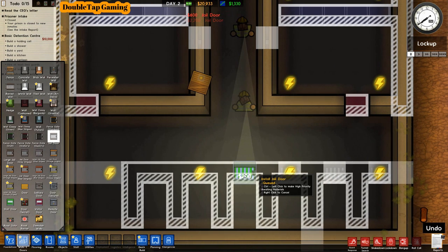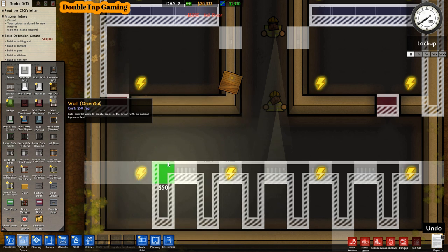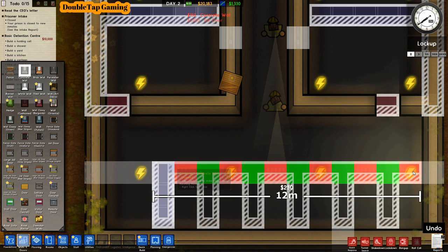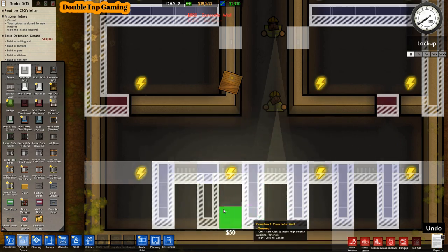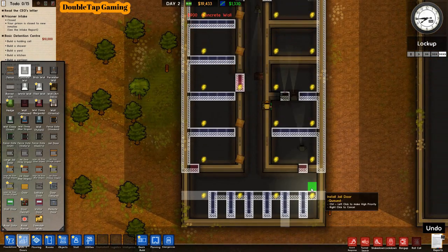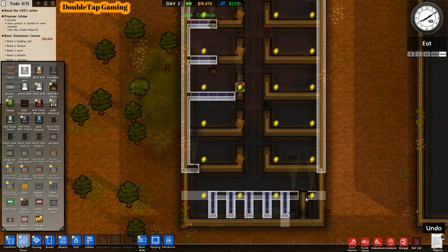I trapped one of my workers in there — it's extremely important to set doors on every single individual room or this will happen. Workers get trapped and that's no good. I'm pausing right away to start setting in doors so that doesn't happen anymore. Adding doors even though there's no walls yet — we can draw walls behind them. Now we have a solitary area for those that want to act up.